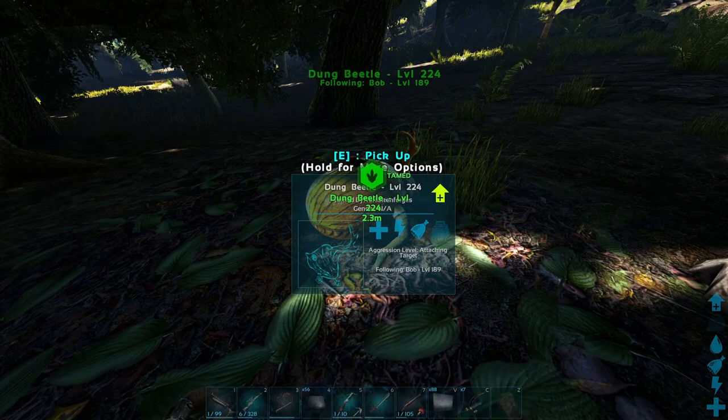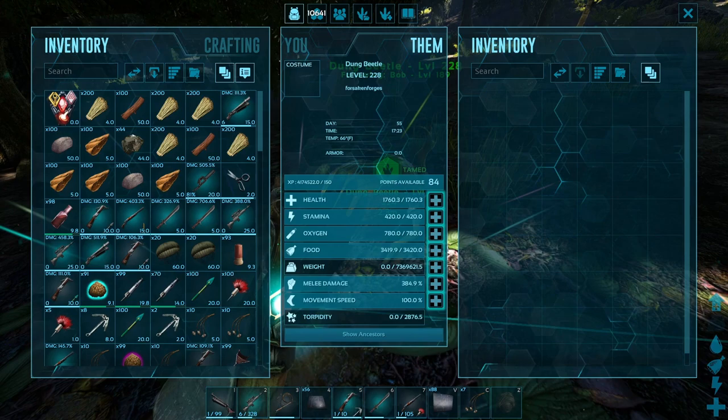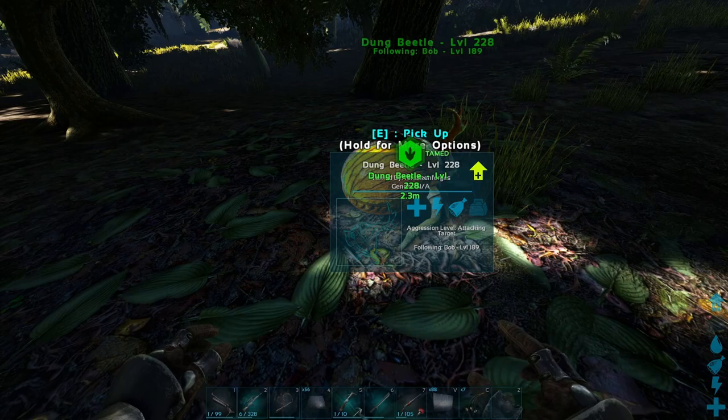Now that you've tamed your dung beetle, you might be wondering what this guy does and what you want to level. The only stat that matters is weight — just put everything into weight. The reason is he has very low base weight, starting at 23, and it only goes up by about two or three pounds per point on unofficial. You want to keep leveling weight so you can put more poop into the dung beetle.